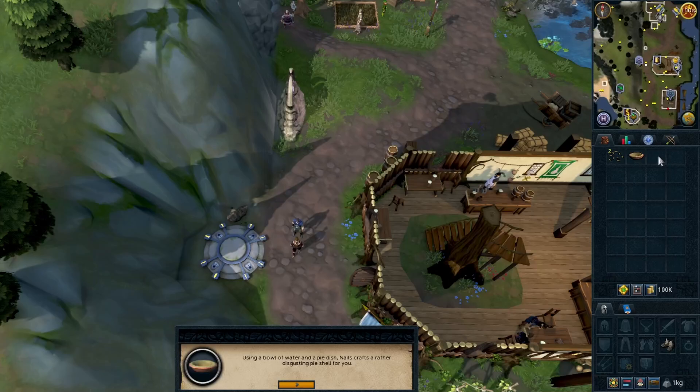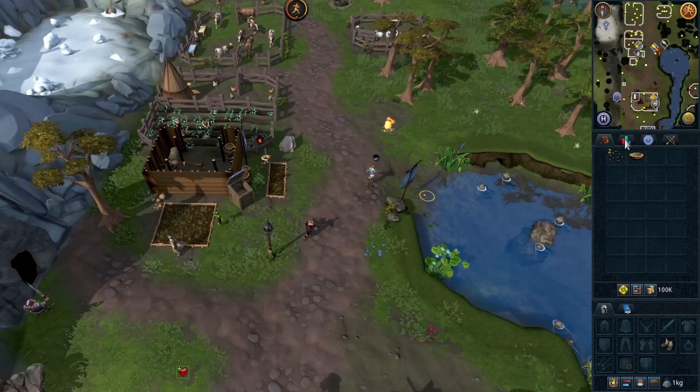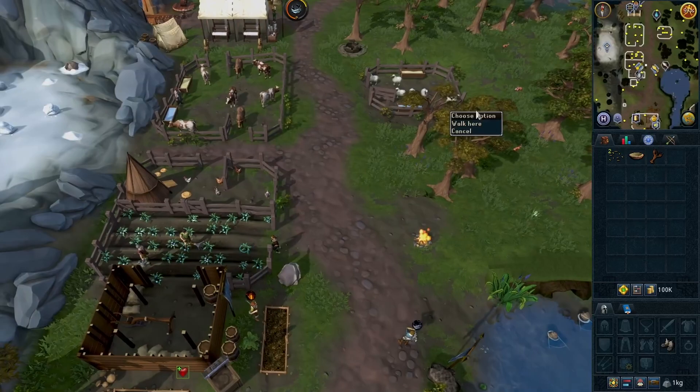Go north east and fish at the fishing spot. Just one raw grey fish is needed. Pick up some flax — one is enough.